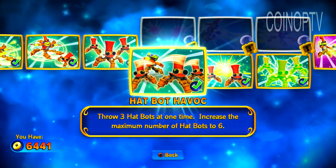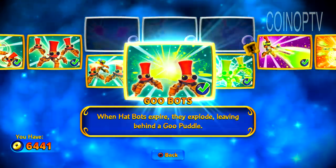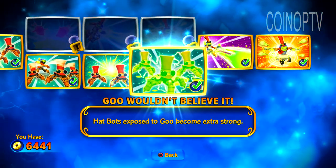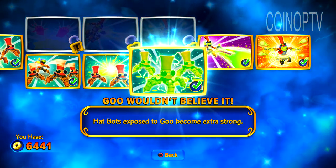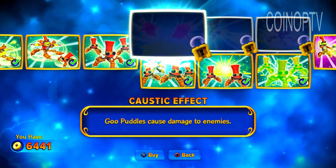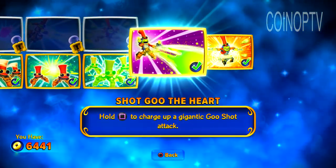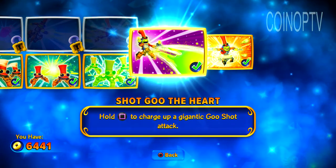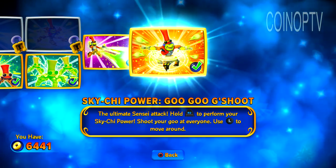I went with the bottom path. Hat Bot Havoc — throw three Hat Bots at one time. That increases the number of Hat Bots to six. Goo Bots — when Hat Bots expire they explode, leaving behind a Goo Puddle. Hat Bots exposed to Goo become extra strong. You may opt to go with the top path: Caustic Effect, Gooing Big, Good Weather. His Soul Gem is Shot Goo the Heart — hold square to charge up a giant Goo Shot. And his Sky Chi Power is Goo Goo Goo Shot, the Ultimate Sensei Attack.